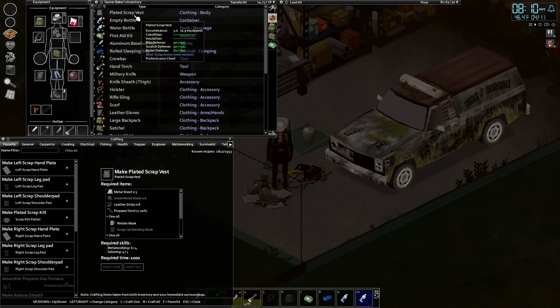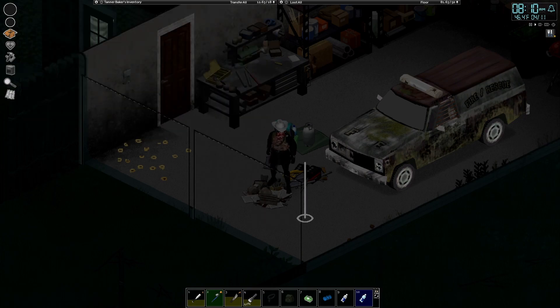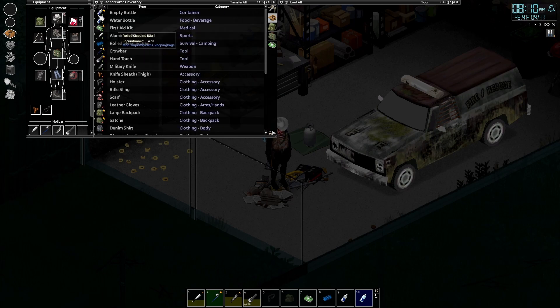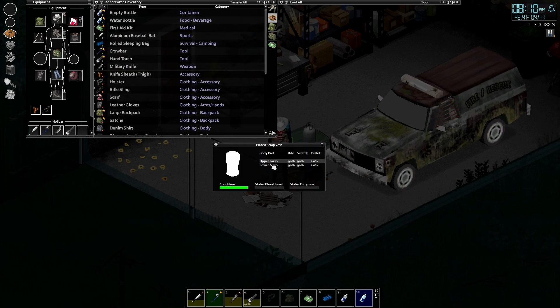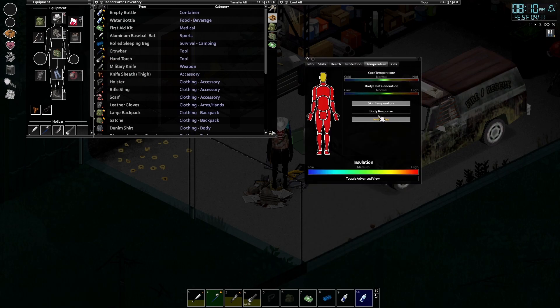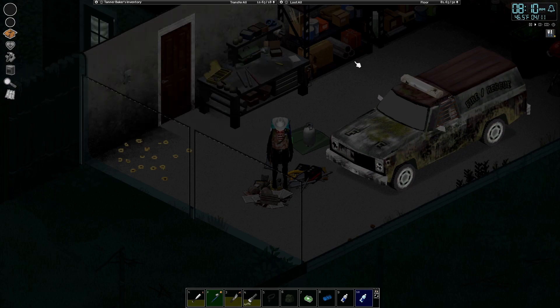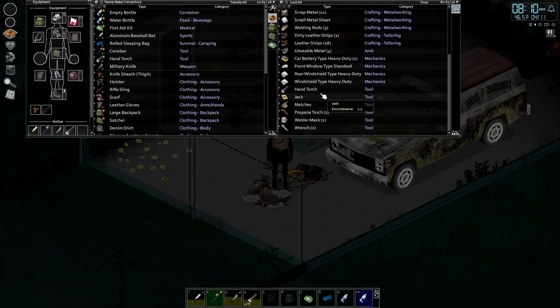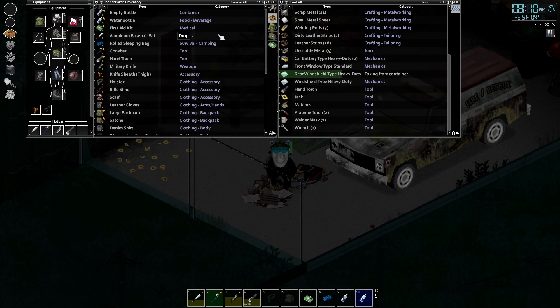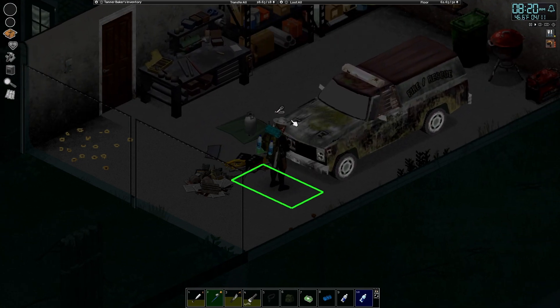I want to make that vest. Let's see how that works — open this, plated scrap vest, let's do it. No insulation but that is good armor, protects the chest. Let me put this on — goes over everything I already have, nice. No extra slots, that makes sense. Let me check insulation — we are good, we are warm. That's it for the armor aspect for Tanner, at least for now.